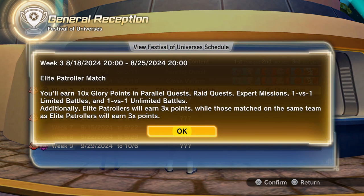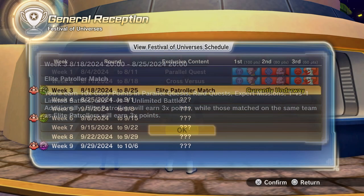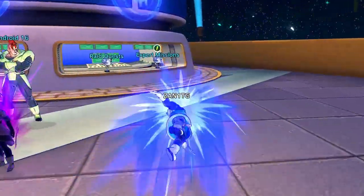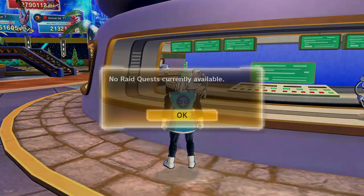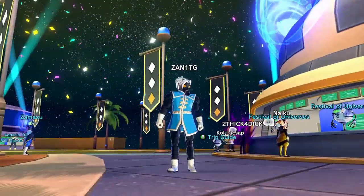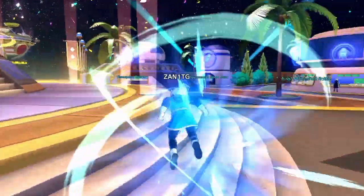Here's how you maximize your glory points: you earn 10 plus glory points for parallel quests, raid quests, expert missions, and 1v1. Additionally, elite patrollers earn three times the points, and those matched on the same team as them also benefit — so you'll be really lucky to get into one of those matches. Raid missions are not currently available right now, but when they are available that's another option.